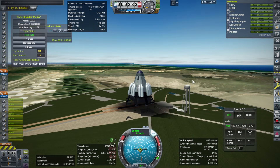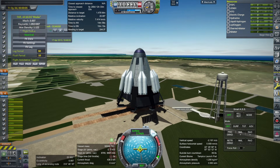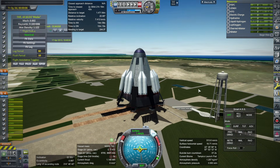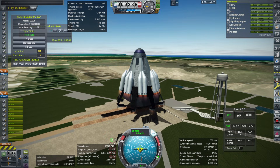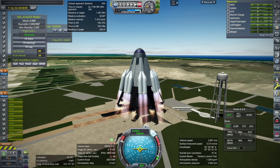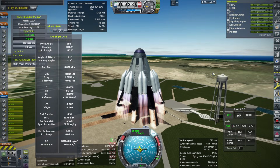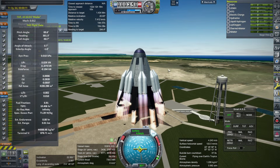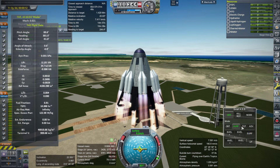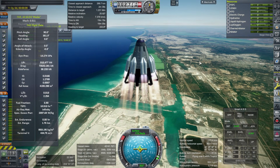Hello everyone, this is Rayspace and welcome back to O'Neill Cylinder Construction in Kerbal Space Program 1.12 with Realism Overhaul, where I continue to build a large space colony — not just a station — that is 150 meters in radius and 1.2 kilometers in length. I'm launching the second of many plates that people will actually live on, using the station carrier which has a liftoff mass of 50,000 tons.